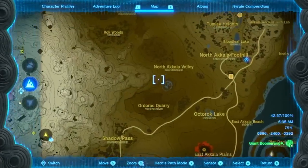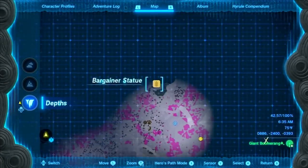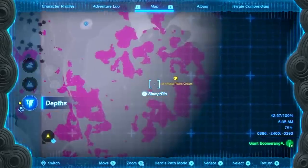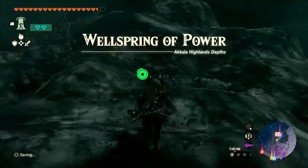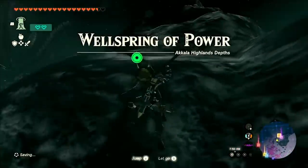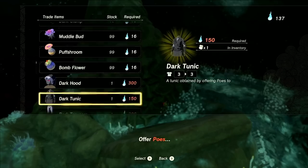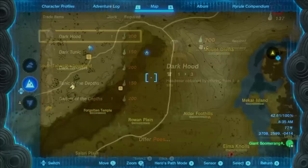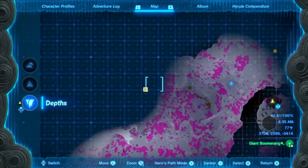The fourth Bargainer statue is going to be located in the Akkala region, just below the Spring of Power. If you don't have a light root near it, the nearest chasm is just right here. This one is pretty easy to get to — it's just on a little hill, so you might have to do a little bit of climbing. The fourth one will not give you another piece of the Depths armor, but he will give you the Dark Hood.